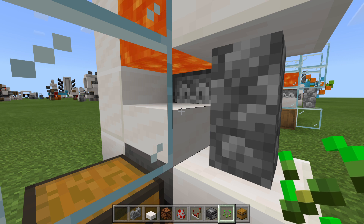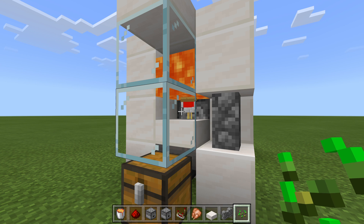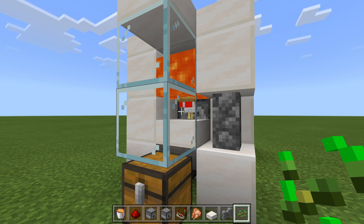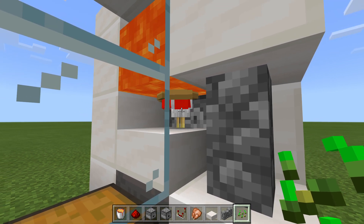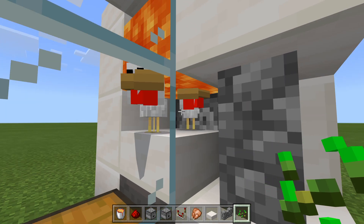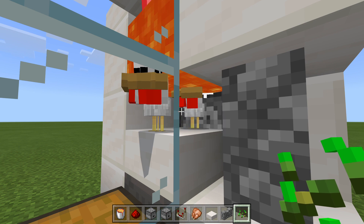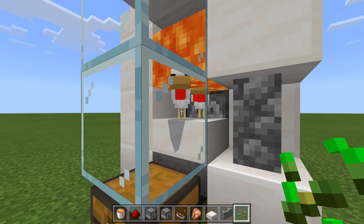But thankfully, I found a solution. With my new automatic chicken cooker design for 1.16, we can actually avoid that issue. And yes, this is still an automatic chicken farm — we don't need to push any buttons or anything like that. I AFK'd this on the Truly Bedrock server, and I now have about a stack of cooked chicken. You can see multiple baby chickens here. Let's go ahead and grow one up. You can see the baby chickens still get pushed, but not all of them get burned up. The one that actually grows up burns, the drops go down below, and we are still left with our baby chickens.